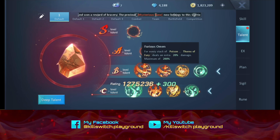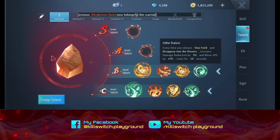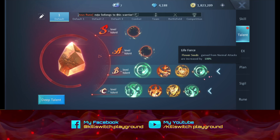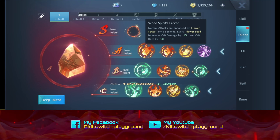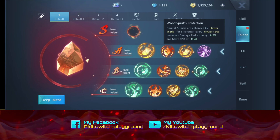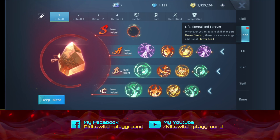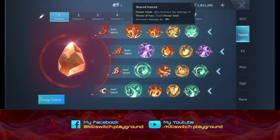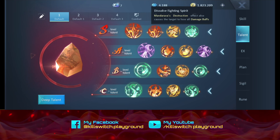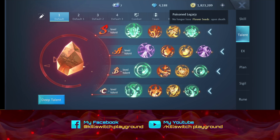For the B level talent: Furious Omen, Lit Dance, Life Force. A level will be Wood Spirit Fervor, Wood Spirit's Protection, and Life Eternal and Forever. Wow. Shared Hatred, Flower Seeds, Dissolve Fighting Spirit, Poison Legacy.